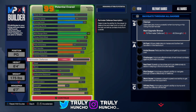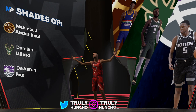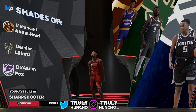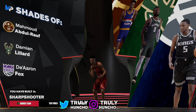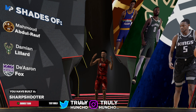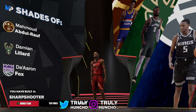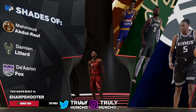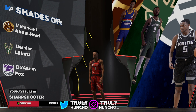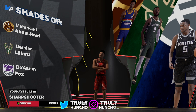Take a look at the build name — shades of Damian Lillard and De'Aaron Fox. We have built a pure sharpshooter, but this build can do way more than that. You guys saw the intro: throwing it down, hitting midis, shooting from downtown, breaking ankles, and getting stops. We literally did everything. This sharpshooter build is definitely a cheat code in NBA 2K24.